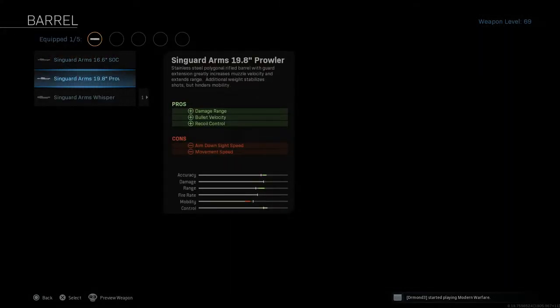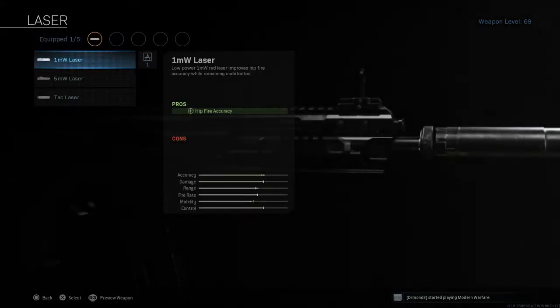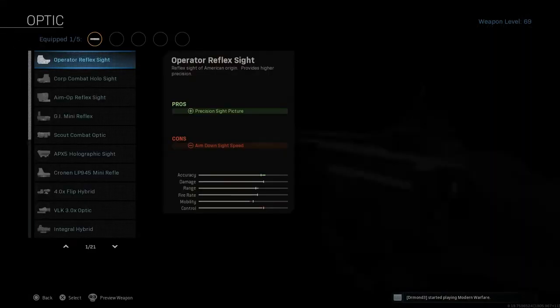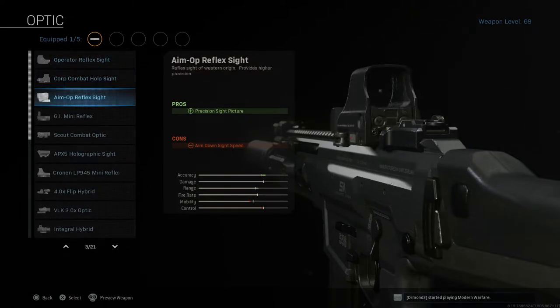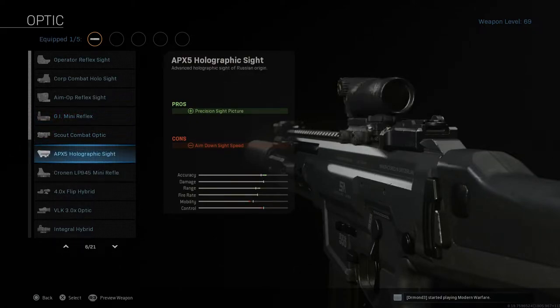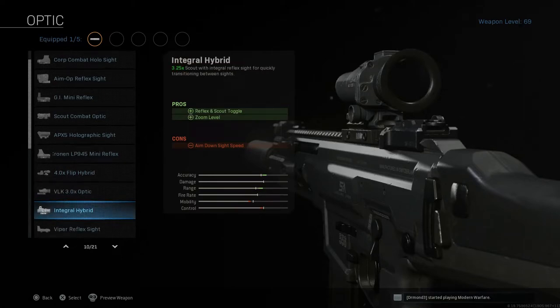Last but not least in the Perk 3 slot, I like to run Tracker. I feel like Tracker is very slept on in Warzone. If you don't know what Tracker does, it basically allows you to see footprints of your enemies when you get close to them. I've gotten plenty of kills because of it — the enemy will run, try to hide, I see those footprints, jump on their trail, find them, and kill them.